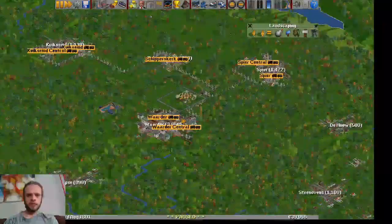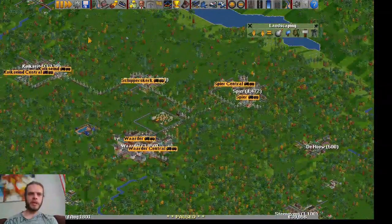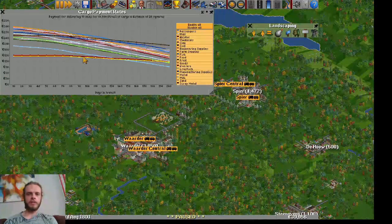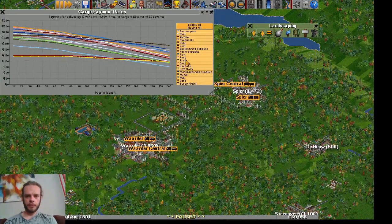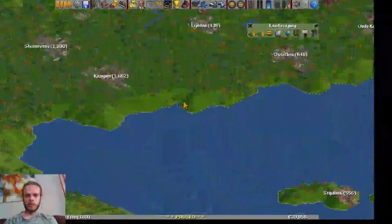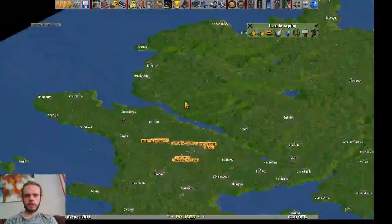So what we are going to do in this episode is focus on making some money. We have checked the cargo payment rates and fish over here is really valuable. So let's try to find some fish — we'll keep the game paused for now, and later we will take a look at how everything is going, but for now let's find some fish.